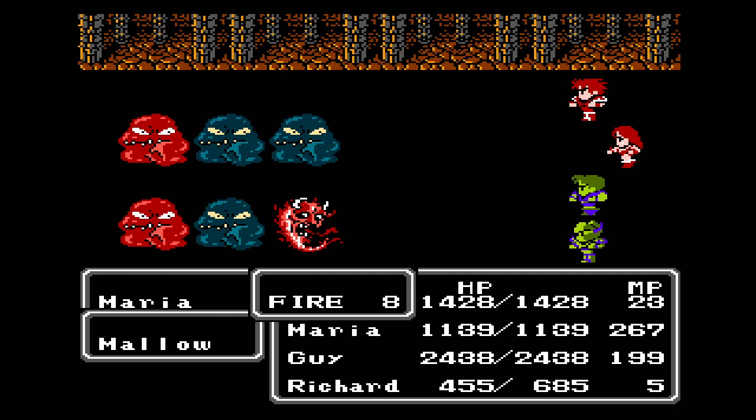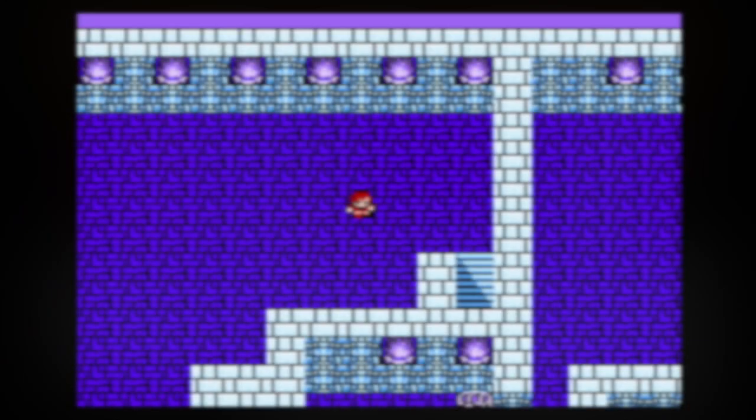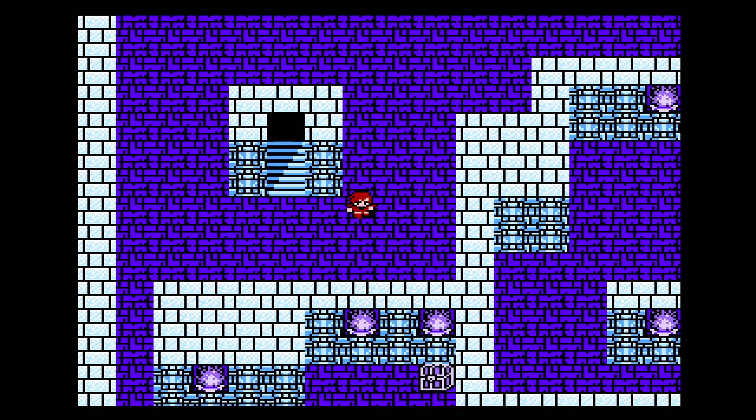I'll just clear all these guys out — we've seen all these guys before, so they shouldn't take too long. The first chest on this floor has an ice shield, which we've had before and never used. There are two ways to go on this floor — first we want to take this little side route.